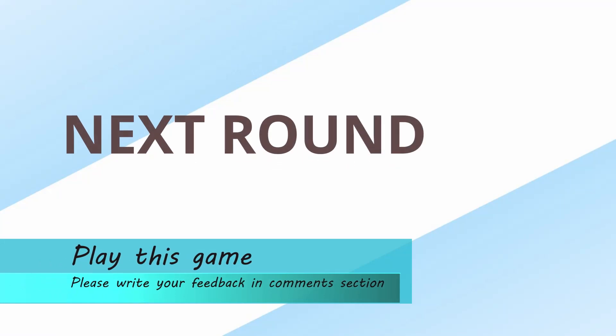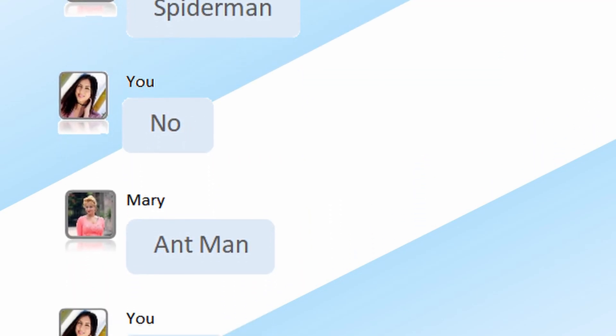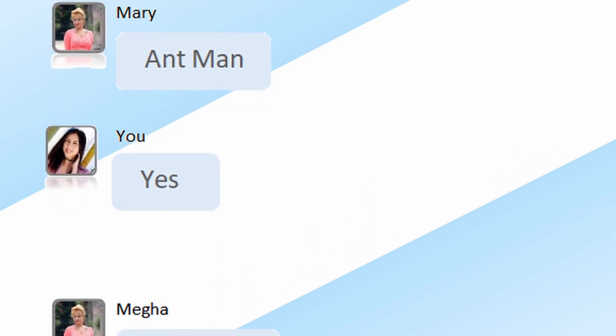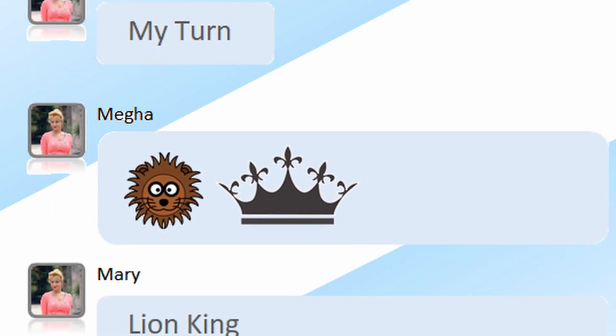One player will go and make some changes in their look and return back. Other players have to guess what changes they have made. Whoever guesses all the changes first is the winner of the round. In another game, one player will send only emojis to explain a movie. They cannot talk or text — other players have to guess the movie. It's just like Dumb Charades.